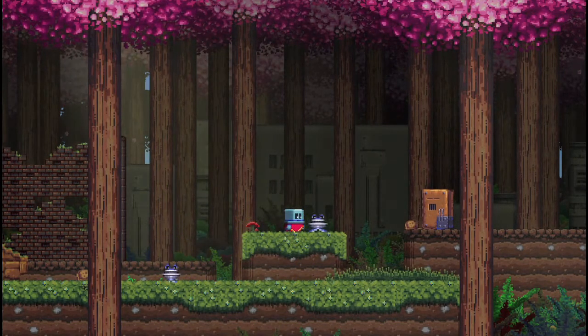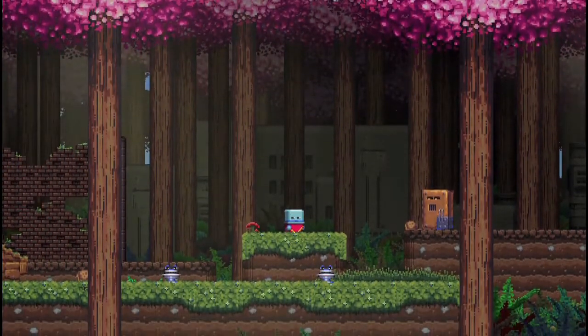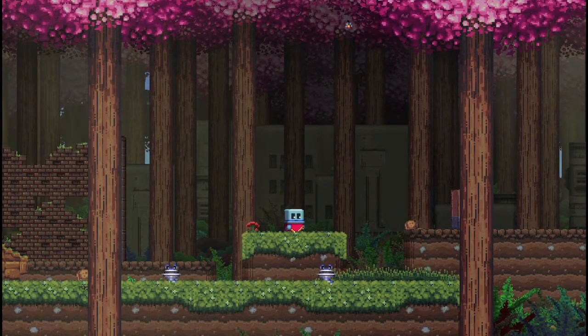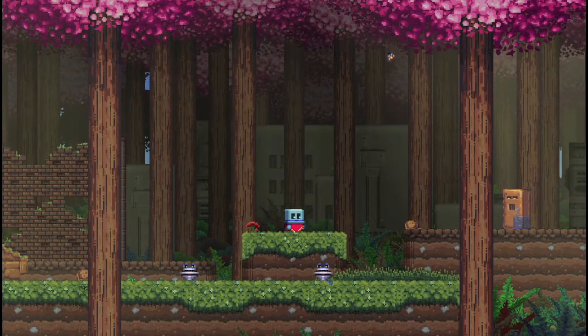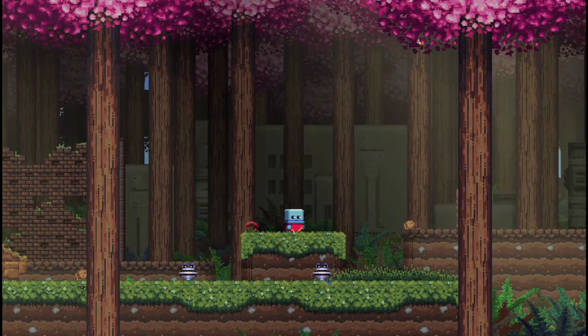In Poncho we play around with the idea of interacting with parallax layers. What this means is that the world is split into three different layers: the foreground, middle ground, and background layer, and this little robot can shift between them at any time. This gives us a whole lot of depth to an otherwise two-dimensional world and it allows us to create a lot of interesting environments to explore.